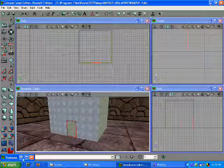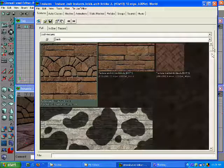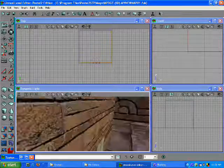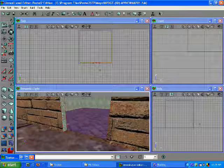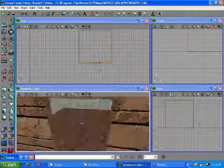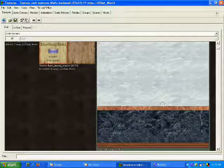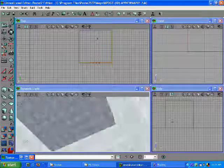Let's throw some textures on here. We're going to need a floor, and we'll cover the inside of the doorway here. Inside we're going to need walls.